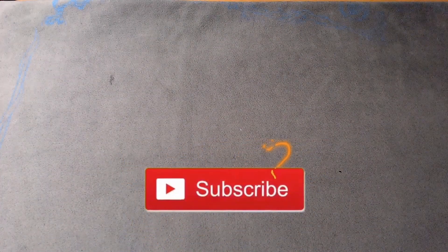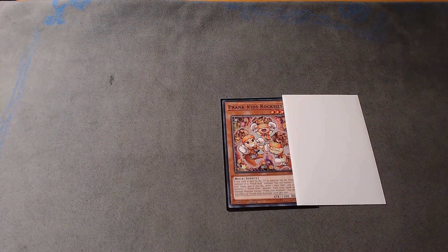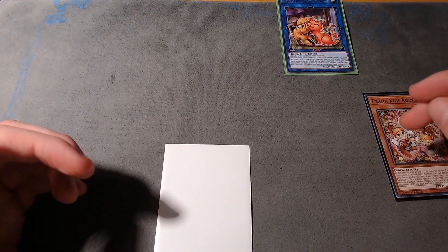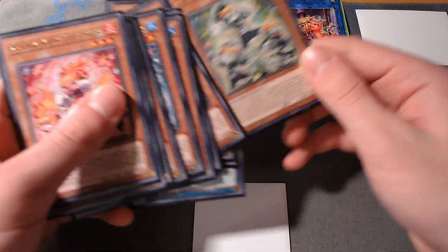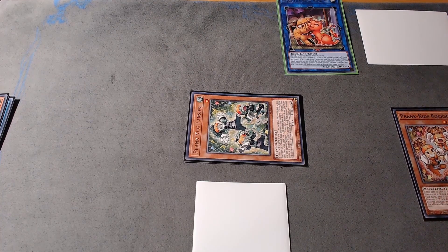For the first combo you need any Prankids monster — I'll use Roxies for this example — plus any random card in hand, which you'll most likely have anyway. You normal summon the Prankids monster and link it away into your link one. Roxies will trigger and banish a card from hand to draw another card, then special summon a Fancies. I like to get Fancies out as soon as possible because it's a foolish burial for your Prankids cards — you'll see why that's important in a second.